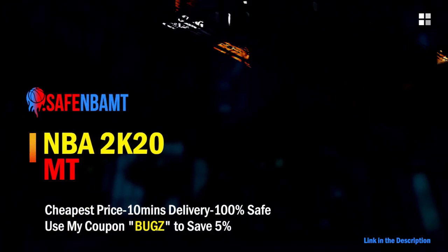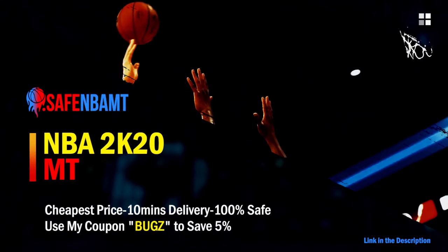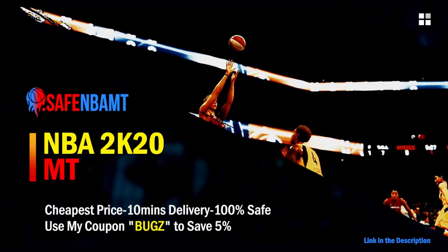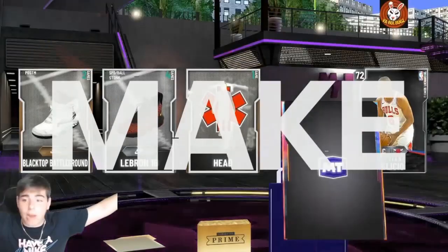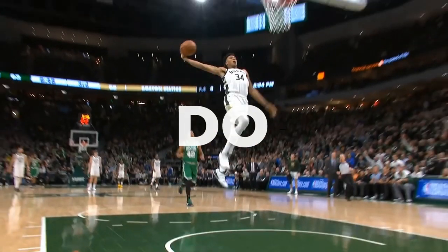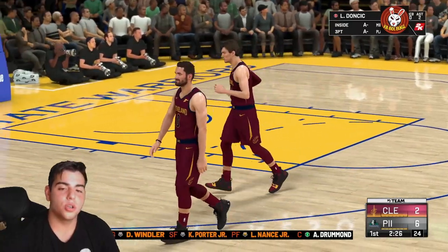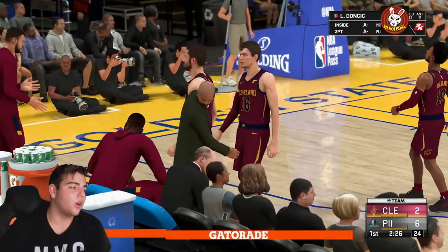What's good guys, if you want cheap, fast and reliable NBA 2K20 MyTeam coins, head on over to nbasafe.com and use code BUGS for five percent off at checkout.